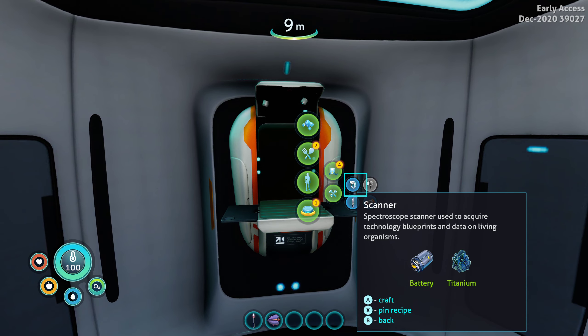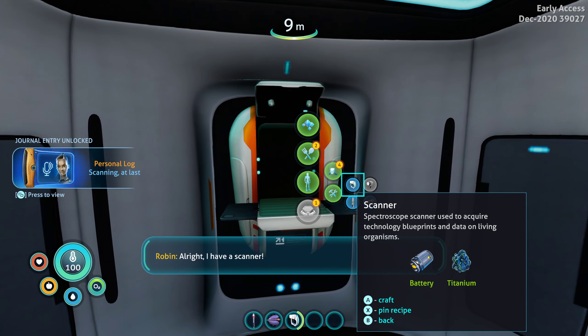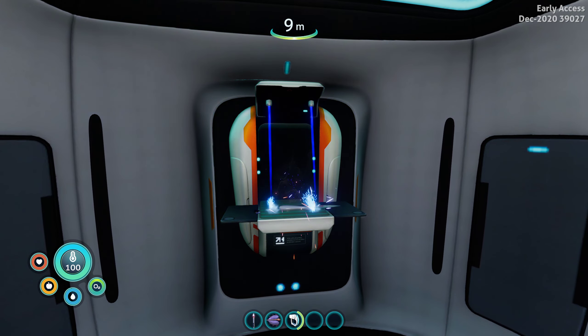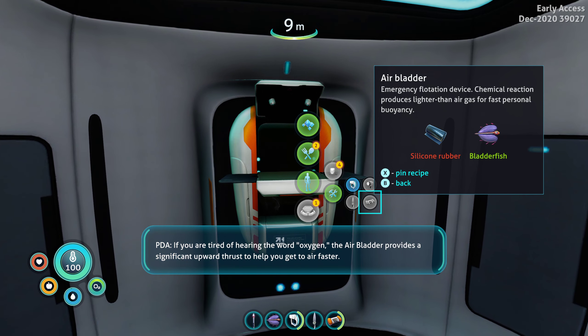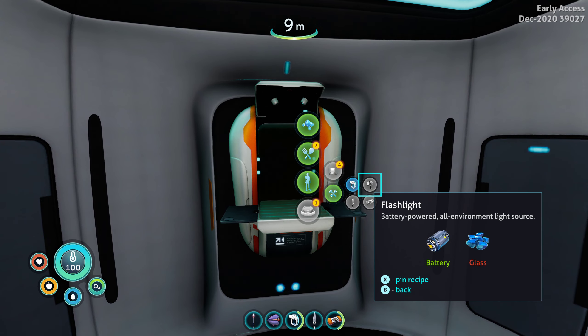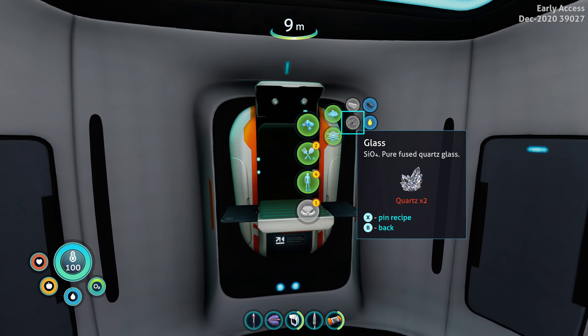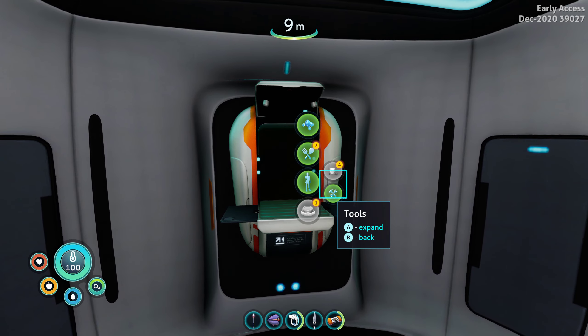As Robin just said, we need to craft some items here. Let's craft the scanner — this will be one of our most useful items. Alright, I have a scanner. Our survival knife. Air bladder — if you are tired of hearing the word oxygen, the air bladder provides a significant upward thrust to help you get to air faster. And we craft the flashlight, but I feel like I don't really need it for early game. And we gotta get quartz, because quartz converts into glass.